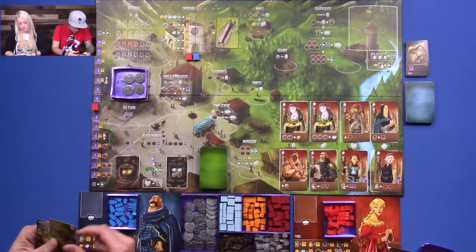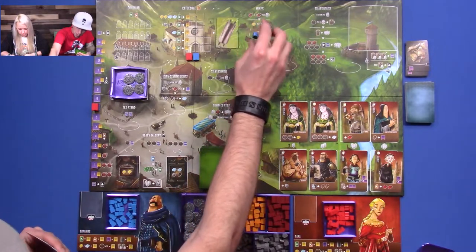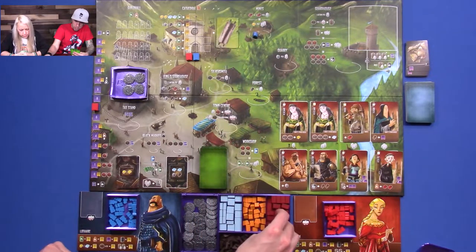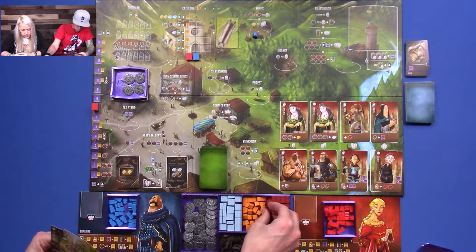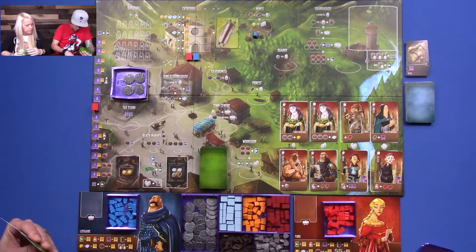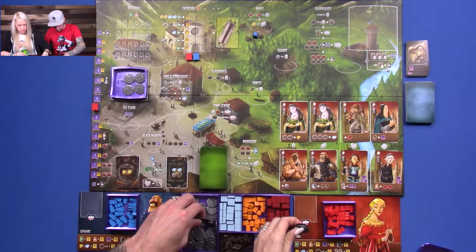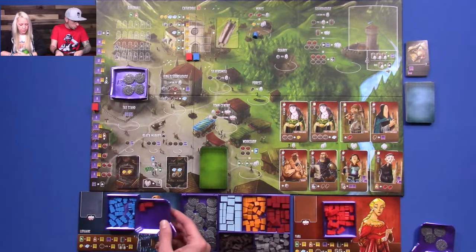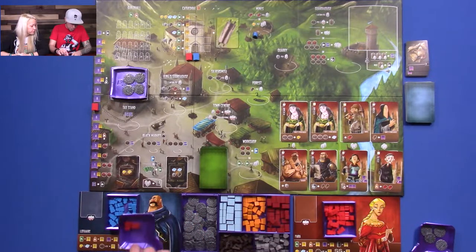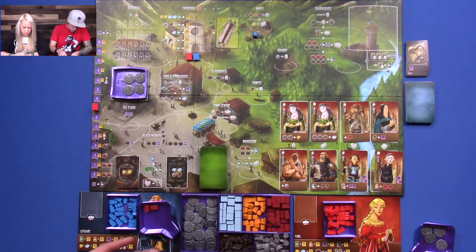I'll take my first action and go to the mines. This gives me one clay plus one per person there, so I would get two. Oh, I didn't get my coins for being first — hold on. So, three coins. I also have these little bit bulls — these are not a part of the Kickstarter, but we're doing them anyway.